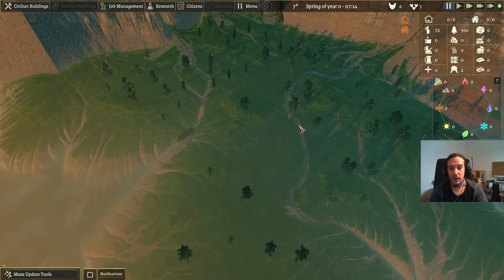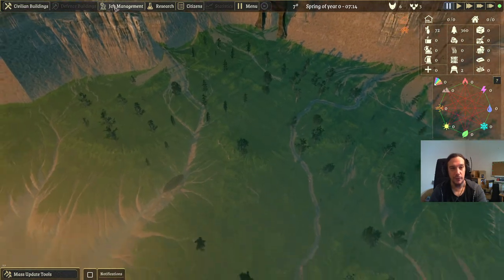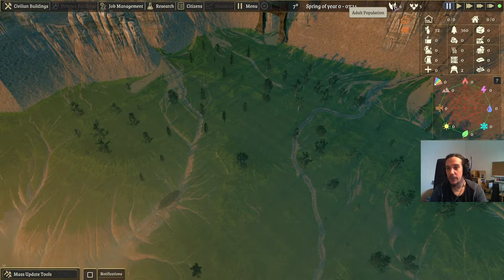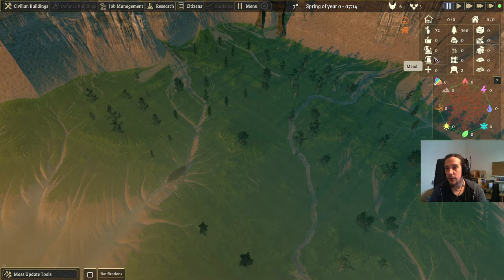Let's go over the user interface. Up here we have our control buttons where we can build stuff, manage jobs, research, and check out our citizens. Over here we see how many adult people we have that can work and how many children we have that will grow into workers. Over here is our resource window, neatly clustered — foodstuffs, clothing, metal, mortar and stone, and wood and charcoal are all grouped together in logical groups.